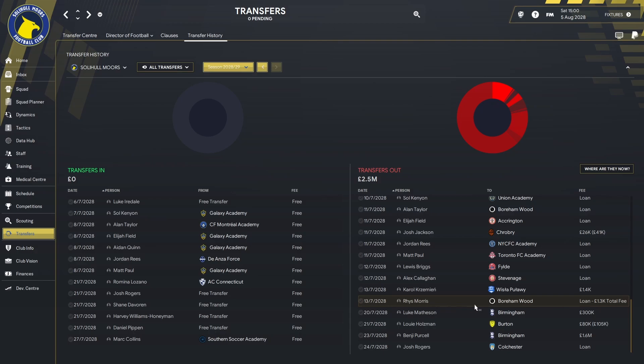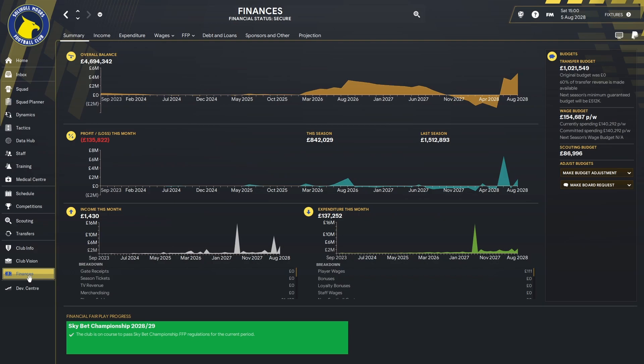We haven't actually spent any money to improve, but I do think getting those players back that we had before will improve the team overall, and we have recouped £2.5 million to put towards transfers hopefully in January or towards the wage bill. Looking at the finances, there is a million pounds to spend in the transfer budget. I don't want to go out and spend that on any old players — we need somebody who's genuinely going to improve the team or become a player who will still play for us once we reach the Premier League. We have £154,000 available in the wage budget and we're spending £140,000.